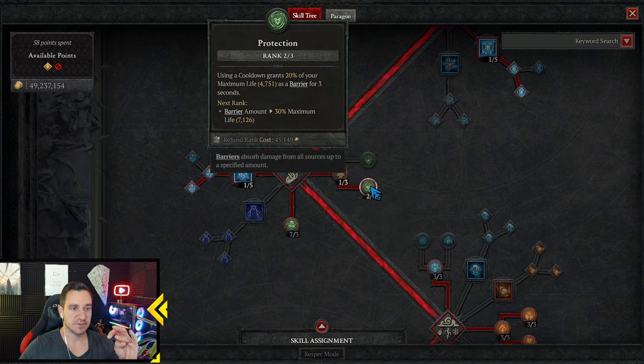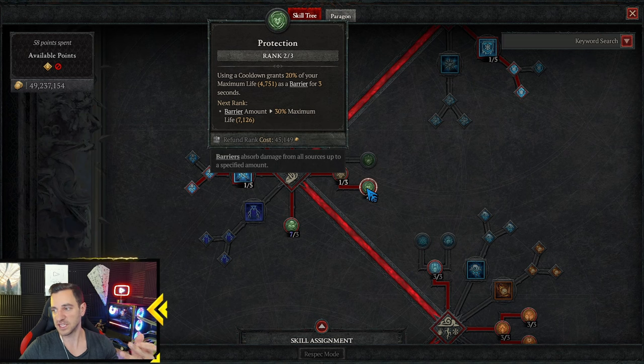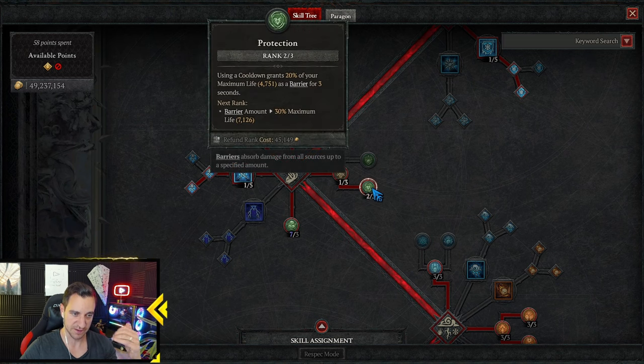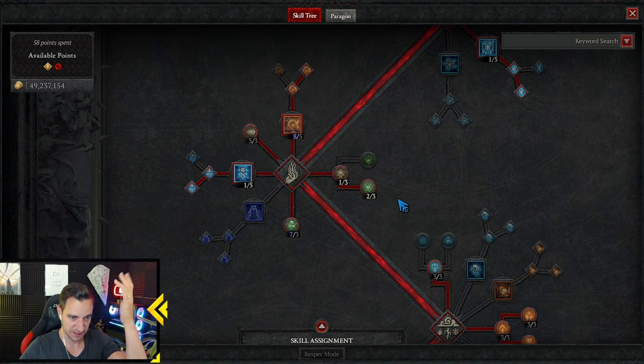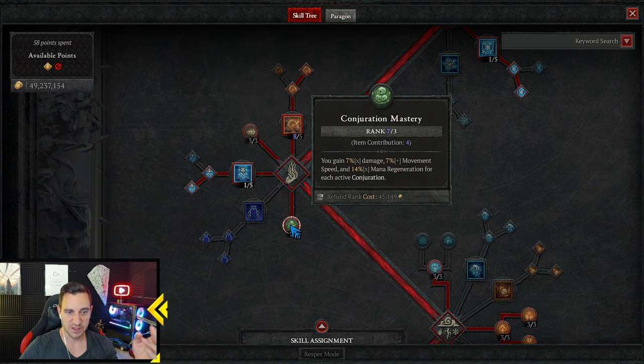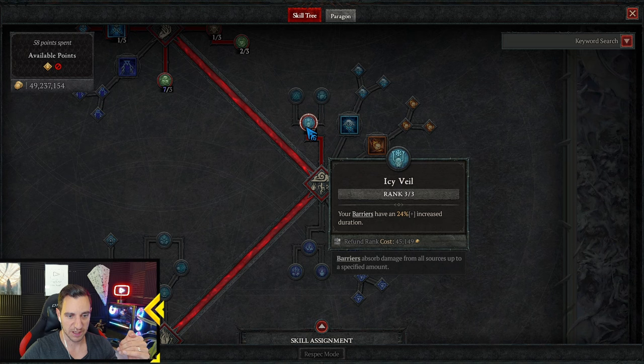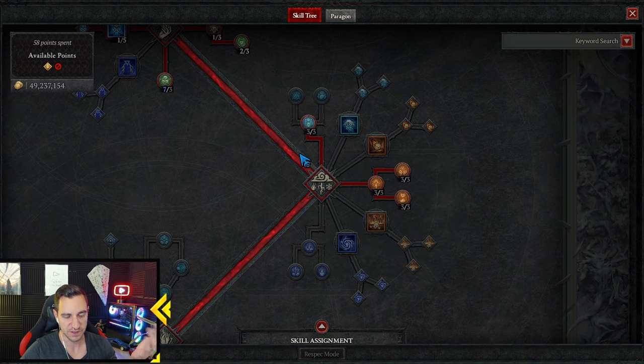Using a cooldown grants 20% of your maximum life as a barrier — you need this for ice blades, since ice blades is a cooldown skill. So when you use ice blades you gain barrier through this passive. Conjuration Mastery is maxed out — also from items — giving more mana regen, more damage, and more movement speed. Icy Veil gives barriers 20% increased duration, which I always go for.